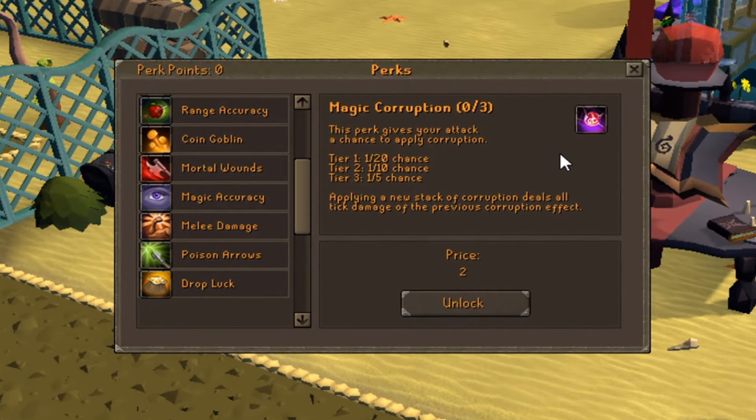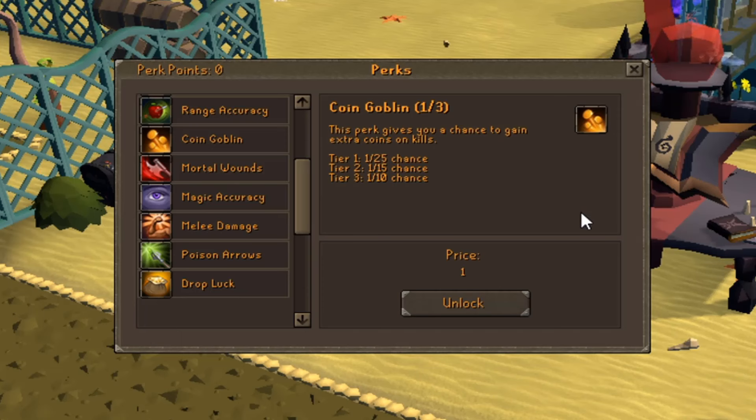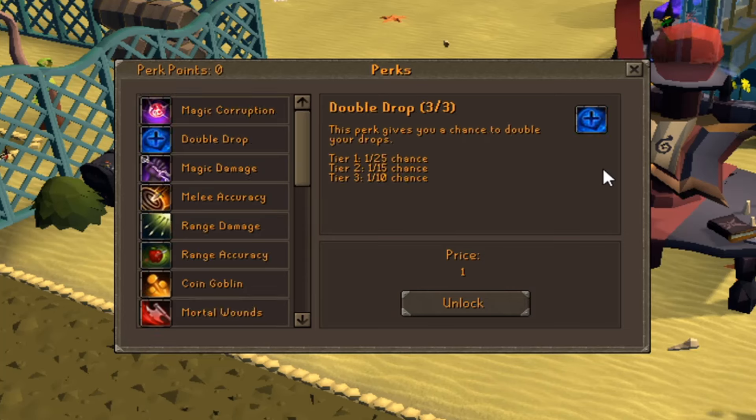You'll see what you're getting with each perk, and they're tiered out — tier 1, 2, and 3. For instance, magic corruption: this perk gives your attack a chance to apply corruption. Tier 1 is 1 out of 20 chance, tier 2 is 1 out of 10, and tier 3 is 1 out of 5. Coin goblin gives you a chance to gain extra coins on kills, also tiered. Drop luck gives you drop rate — tier 1 is 10%, tier 2 is 25%, and tier 3 is 50% drop rate. Double drop perk gives you a chance to double your drops — tier 1 is 1 out of 25 chance, and tier 3 is 1 out of 10 — only costing 1 perk point.